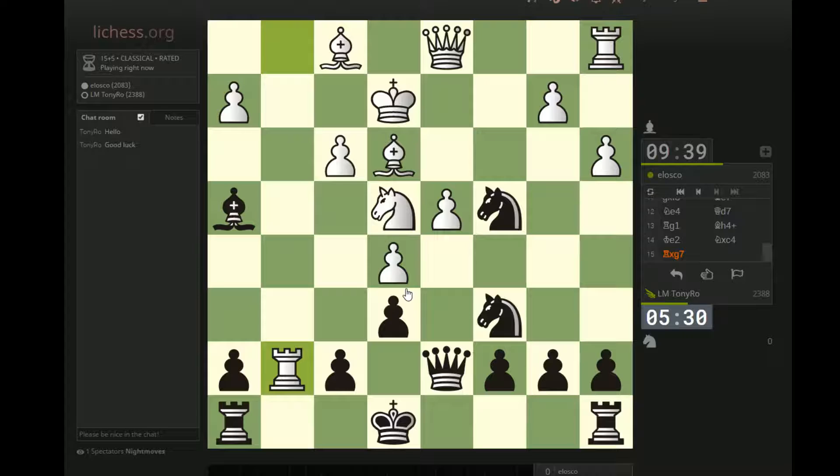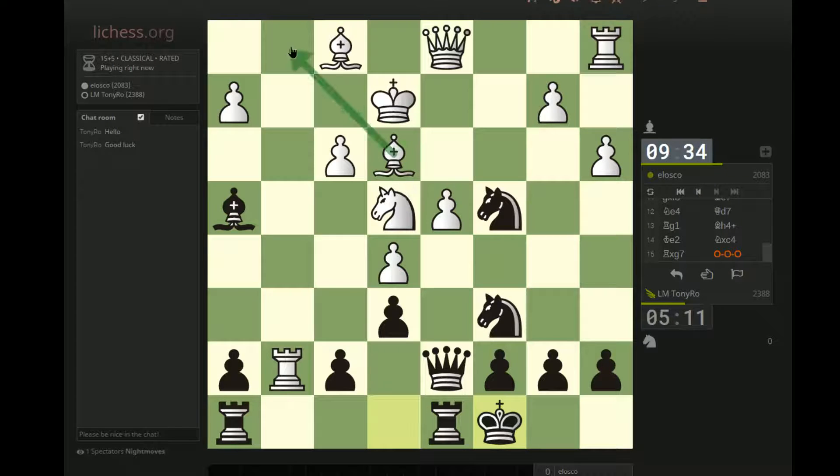I have no idea. This is quite the position. If only I had 9 minutes and 39 seconds instead of 5 minutes and 15 seconds. I'm just going to get the hell out of dodge here. I like this knight enough to not necessarily take right away. If he plays something like Bg1, I'm totally fine with that. Maybe I should have taken that. I didn't want to fix his king though — his king is so stupid on this square. It makes his bishop really dumb.